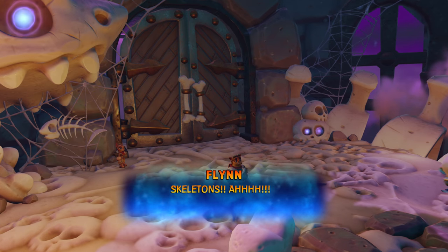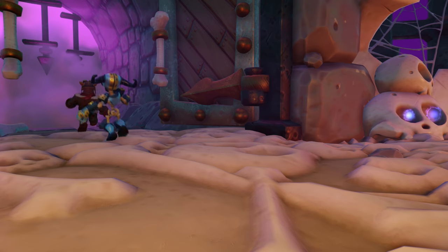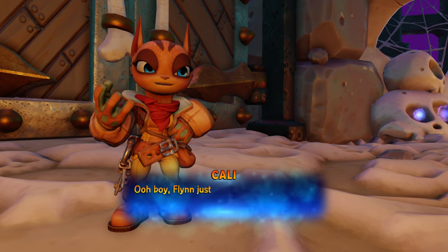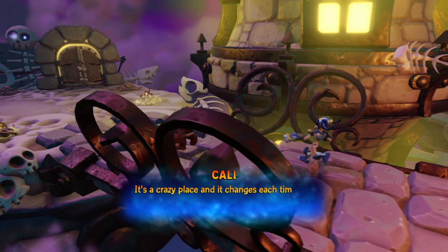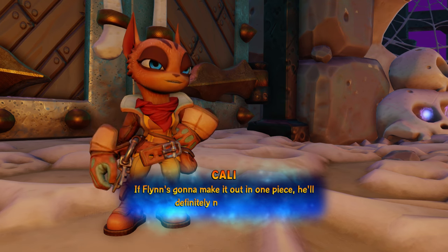Flynn just ran into the Dungeon of a Dozen Dangers. It's a crazy place, and it changes each time you go in. If Flynn's gonna make it out in one piece, he'll definitely need your help.